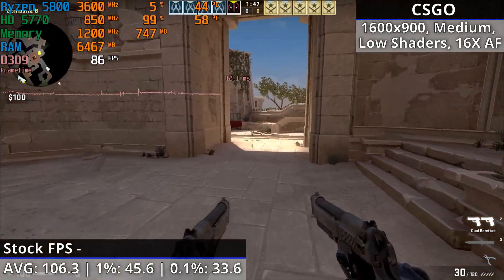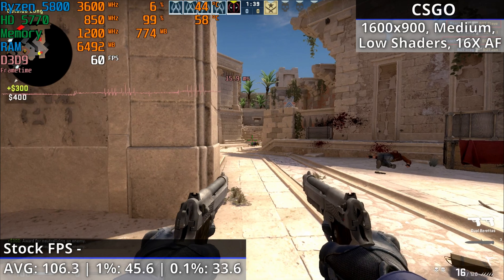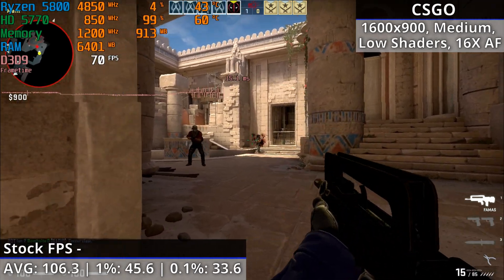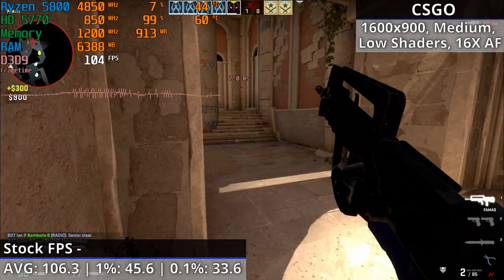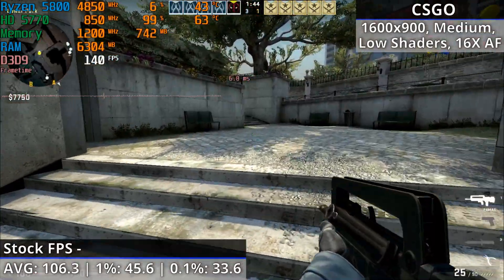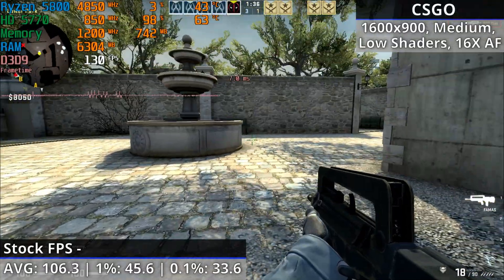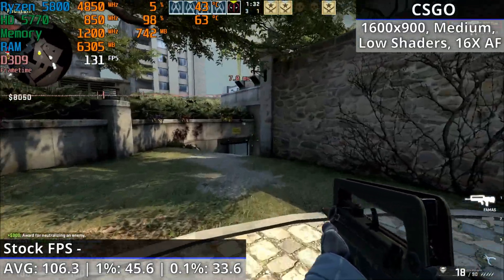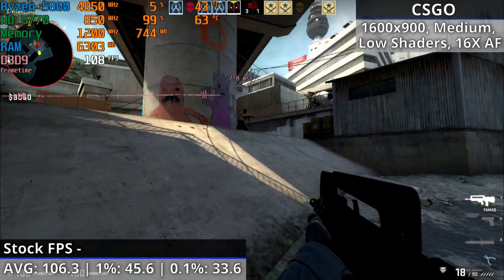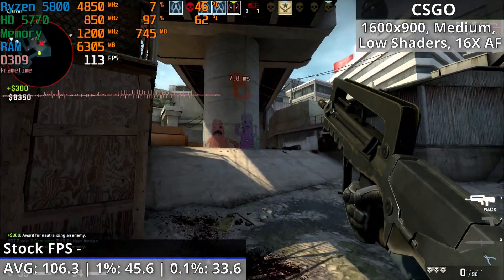Anubis, one of the harder-to-run maps, is performing surprisingly well. It normally runs badly in my videos, but the 5770 pretty much blows them out of the water. There are some minor hitches, dipping to around the low 50s fps with some minor stuttering, but otherwise the 5770 is doing around 60-90 fps. The Overpass map shows the best performance, around 90-100 fps throughout. Overall, average, 1% and 0.1% low figures are 106.3, 45.6 and 33.6 fps respectively.